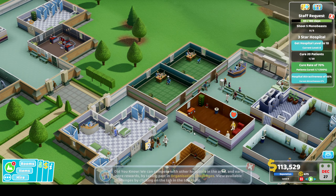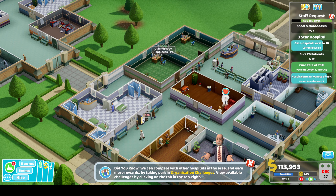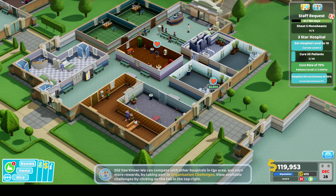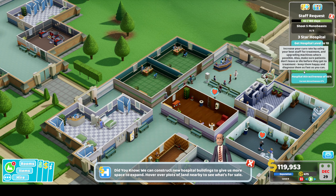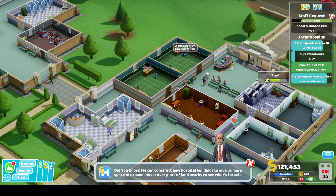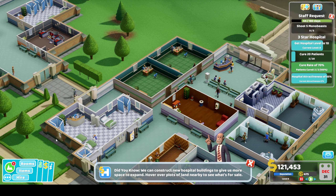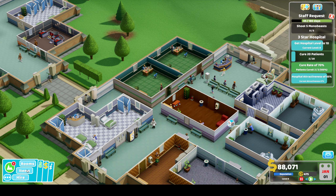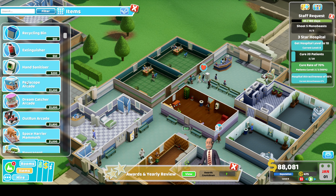If you do spot a mono beast, leave me a comment. We currently have a cure rate of 70%. Our hospital attractiveness we need to get up as well - we need 65% and we're only at 57%. So let's place some items to make things look a little bit better.